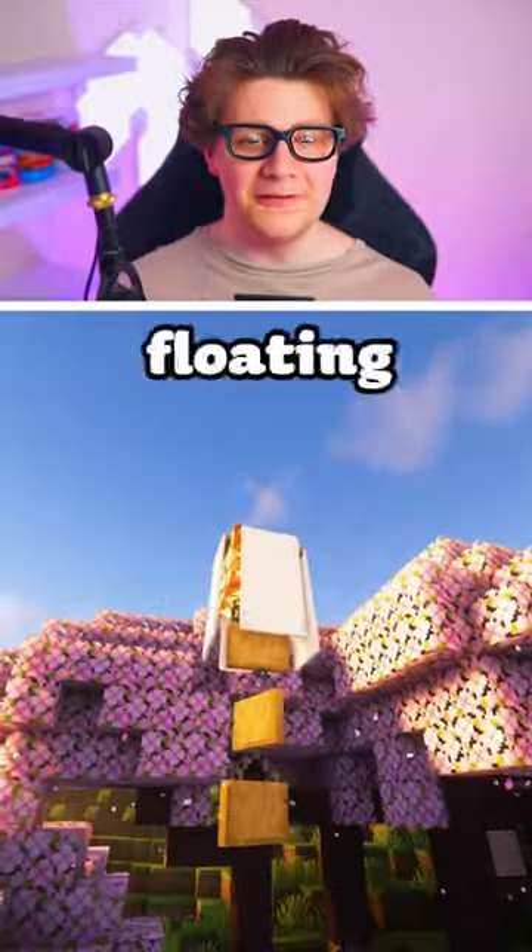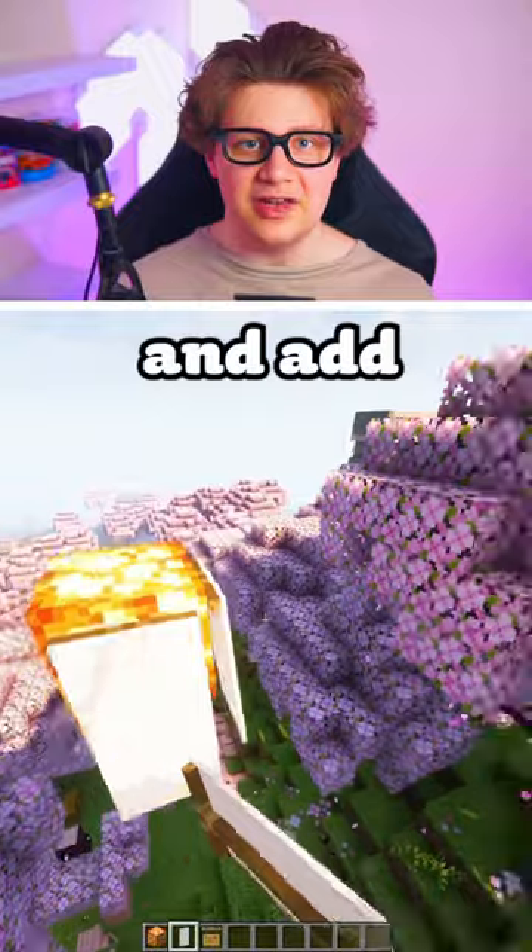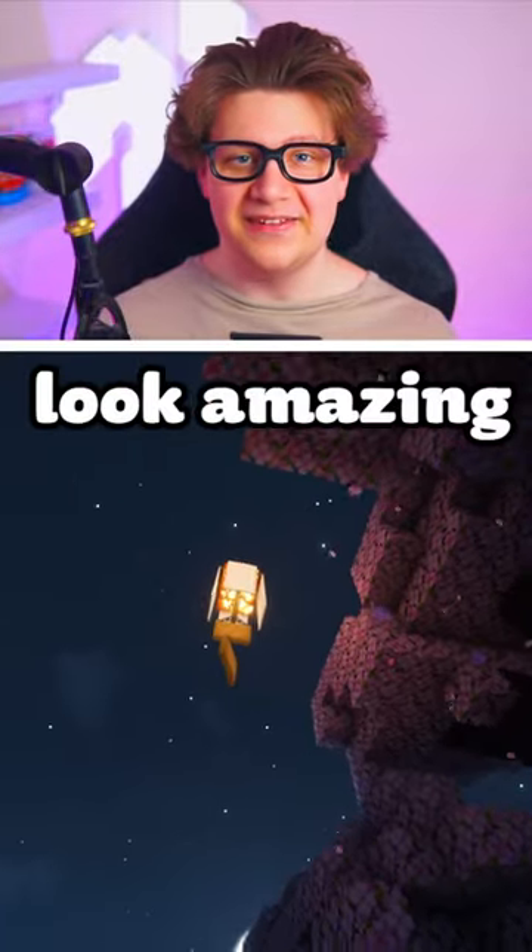Hack number 3: what about floating lanterns to light up your world? Choose a light source block of your choice, surround it with banners, and add hanging signs at the bottom. These also look amazing at night time.